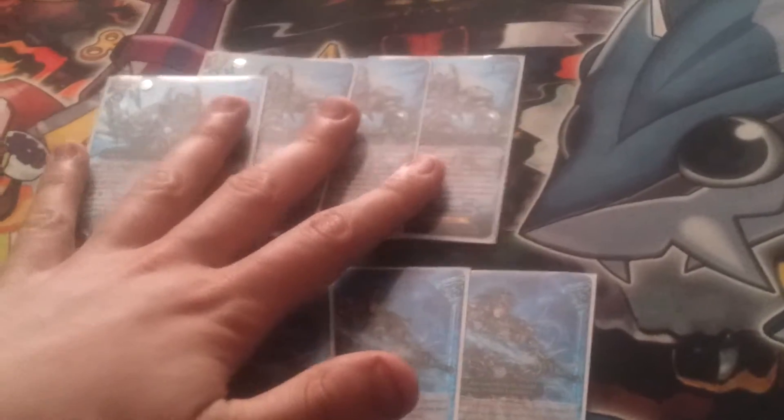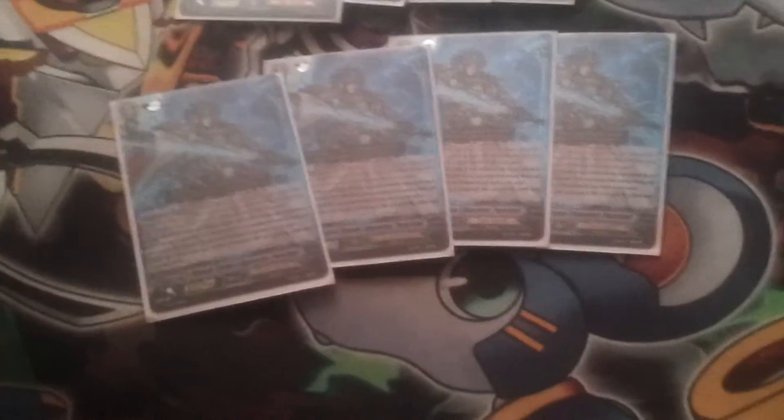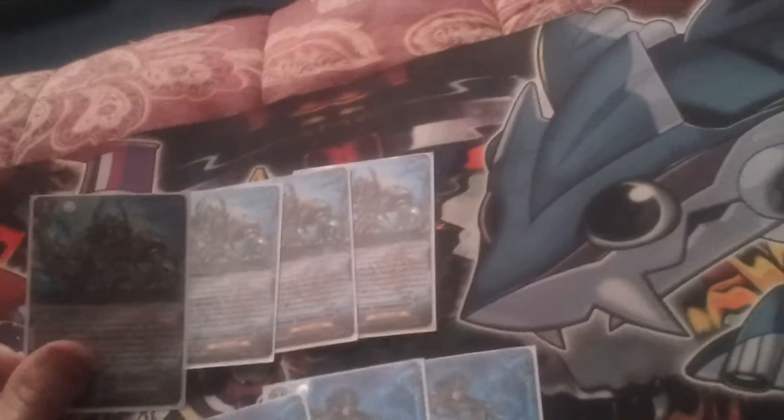Core — every turn you can counterblast 1 and retire a rearguard, even when you're not in Legion, to check the top 4, call 1 to rearguard, and put the rest on the bottom. However, if you call either Core or its mate through this way, it gains 3k and a crit, so it can stack well with Bruno to make for a big attack.